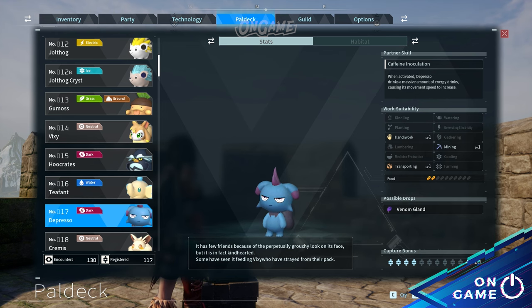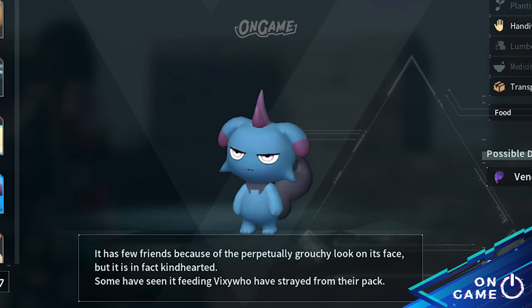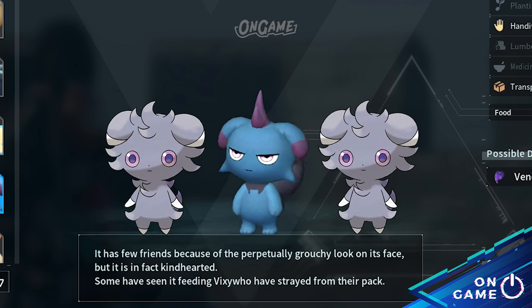Moving on to Pal deck number 17, Depresso — my favorite of all. I think we all agree that Depresso really looks like Espurr — from their body shape, color, ear shape, and all. I think the only difference is that Depresso looks more… well… depressed.